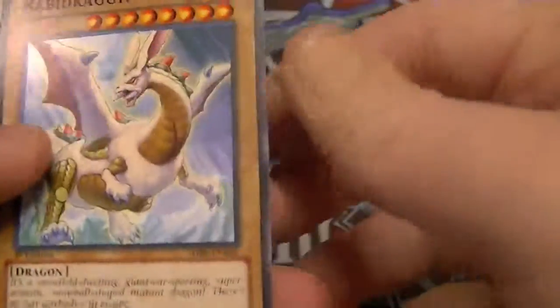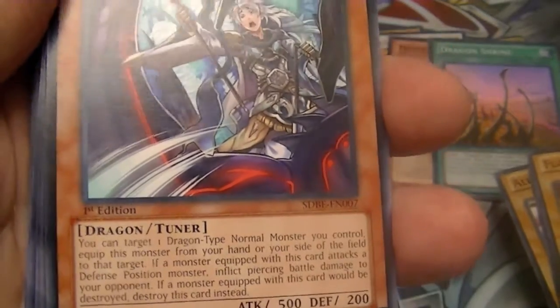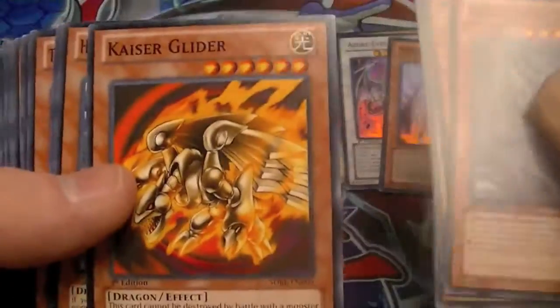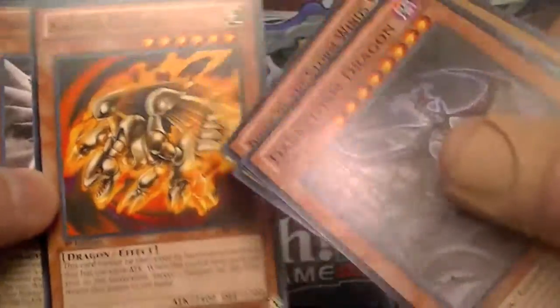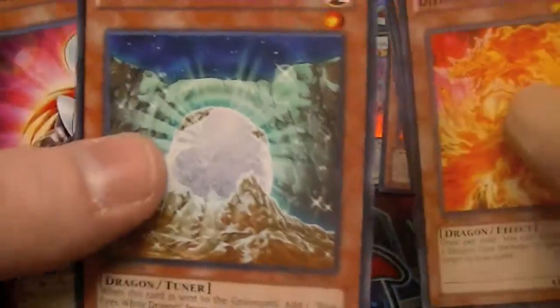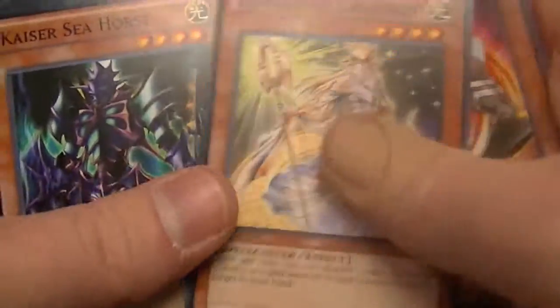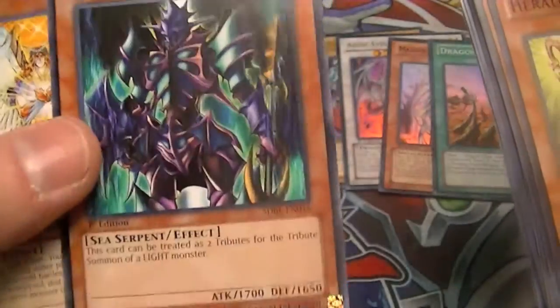Other cards we have in the deck: Rabid Dragon, Alexandrite Dragon, Luster Dragon, Flamvell Guard, and the other new card, Rider of the Stormwinds — it's also a Dragon Tuner and can be used with Cards of Consonance. Dark Storm Dragon, Kaiser Glider — the one Kaiba used in Season 4 when they took on Dartz — Tef Nuit, Mirage Dragon, Divine Dragon Apocalypse, White Stone of Legend, Kaibaman, Herald of Creation for recycling your high-level monsters, Kaiser Seahorse — counts as two tributes for a light — Honest, and two Shining Angels.